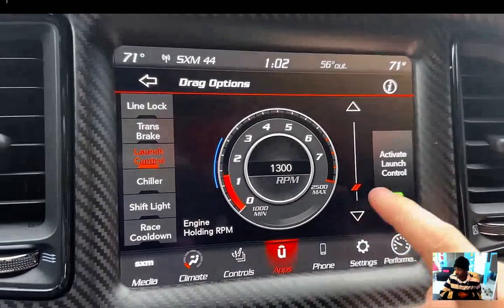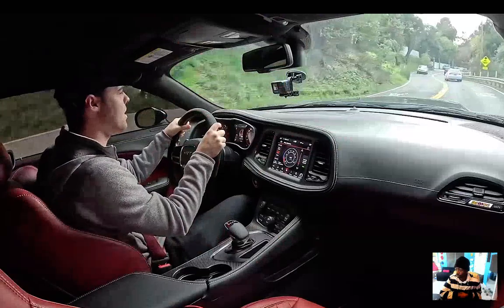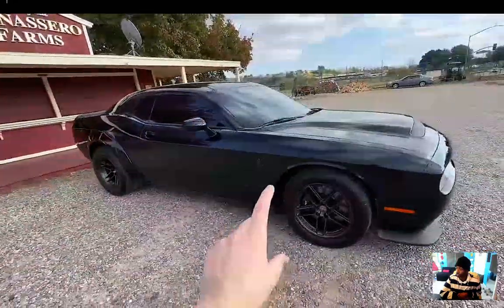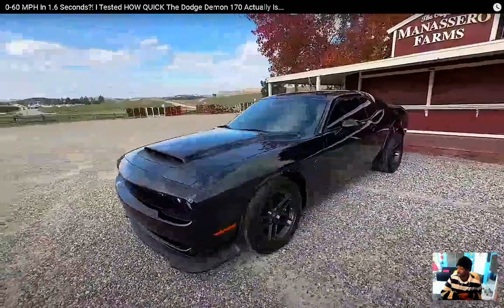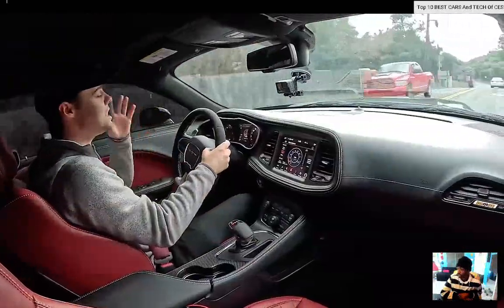On the outside, there are key ways to differentiate the Demon 170 from a standard Demon or Hellcat. The easiest tell: the front fender flares are gone, but they're kept in the rear. Dodge saves 16 pounds by removing the front fender flares, which also allows the car to cut through the air better and turn more easily without the extra width up front. This also means you can fit narrower tires up front without making the wheel gap look crazy — because this car isn't meant for cornering, it's meant for going in a straight line as fast as possible.